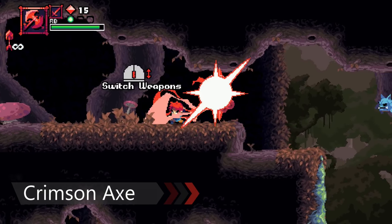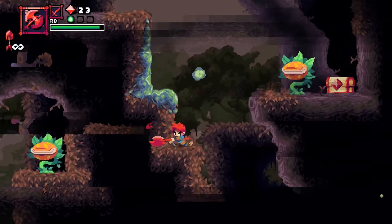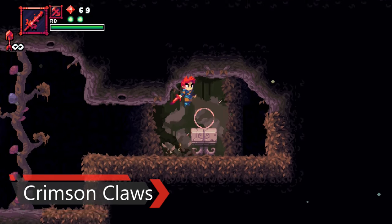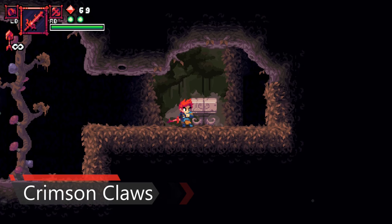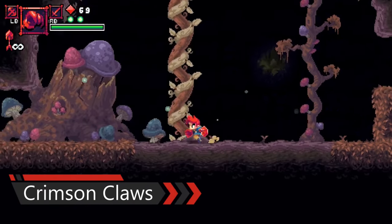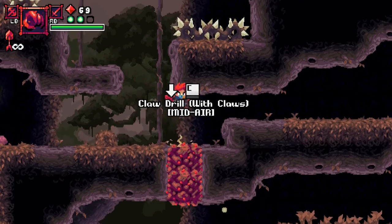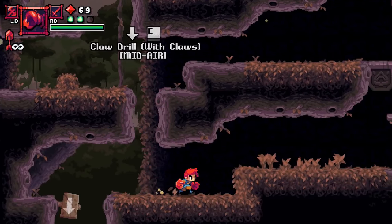The Crimson Axe can also be used to destroy barrel walls that block your path. The third weapon you acquire is the Crimson Claws — a fast-hitting weapon that does significant damage and is really fun to use. These claws allow you to wall climb and do a spiral drill attack that can dig through certain soft grounds.